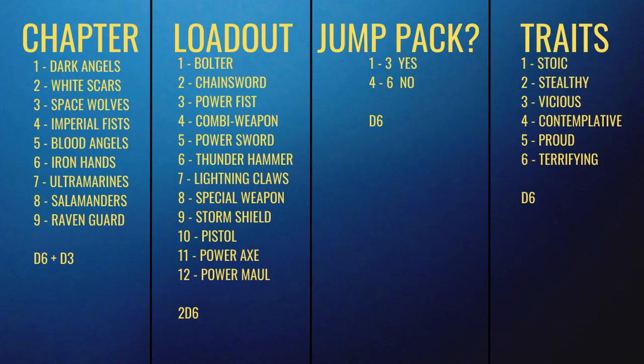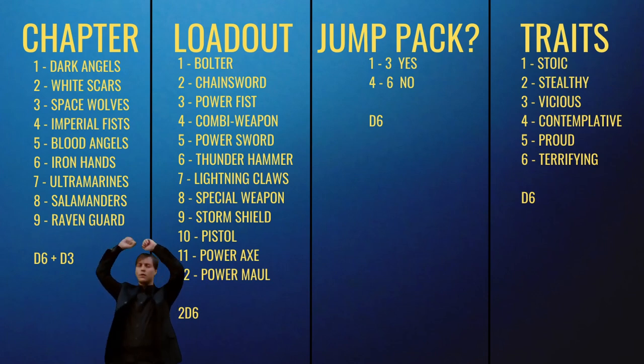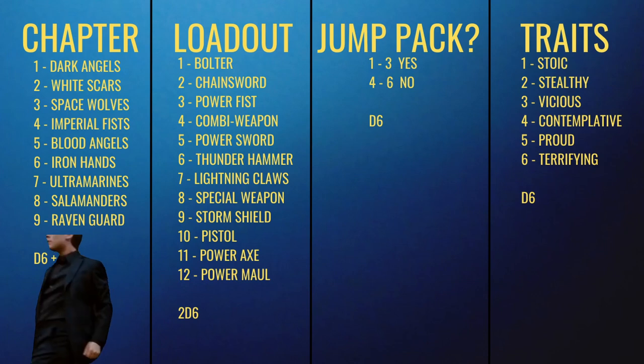To quickly talk you through the table, on the left I've got chapter. I'm going to roll D6 plus a D3 — the D3 is going to be grey and the D6 is going to be white. The loadout on 2D6, the jump pack on D6, and traits on D6. I have all these choices. Point to note: the lightning claws count as two weapons, so I won't roll again if I get those.